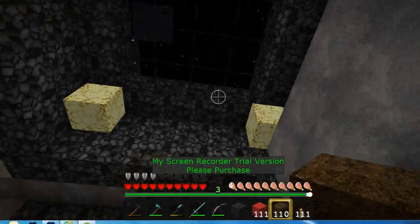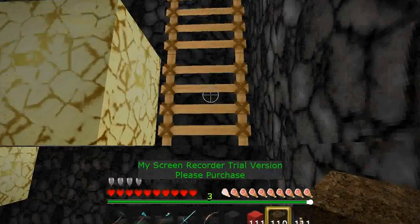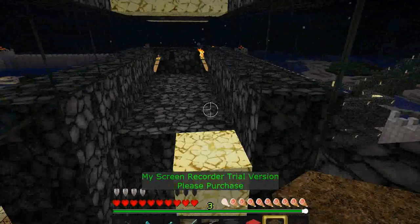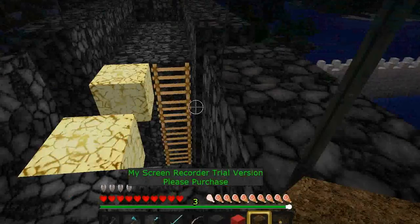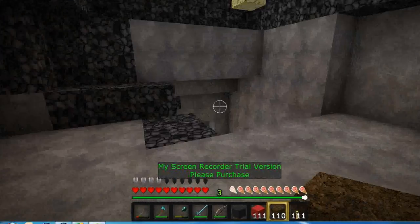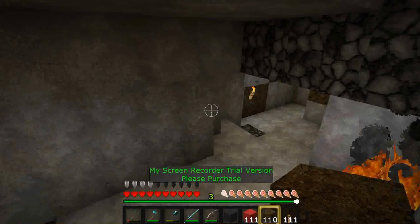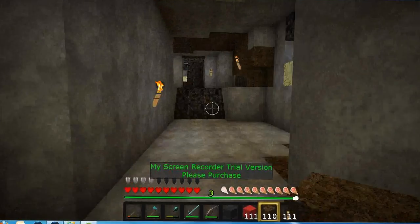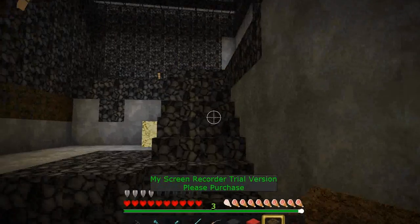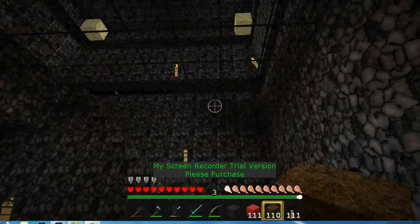This will take you up into the cross. Got a little skylight there. This will take you up into the cross. It's a cross — just a little lookout. This is pretty cool: I'm in a pool with glowstone at the bottom. That goes outside, and this goes up to the bridge.